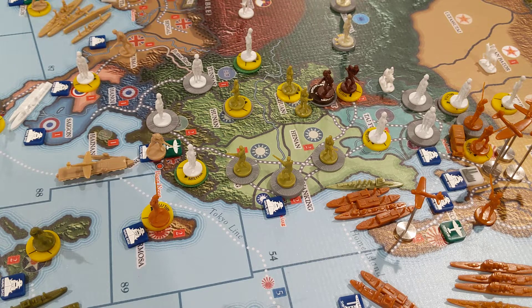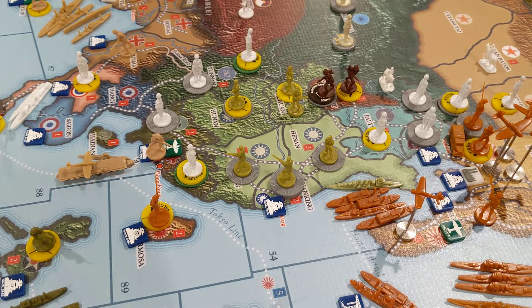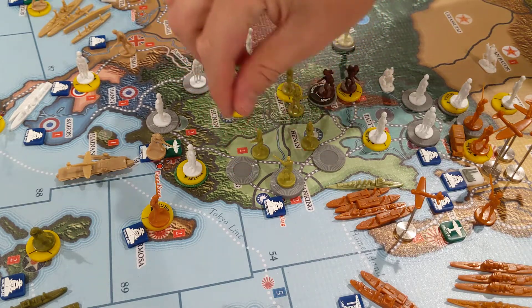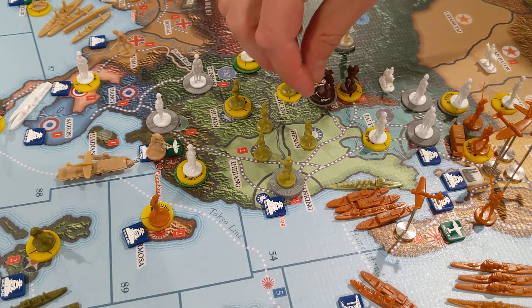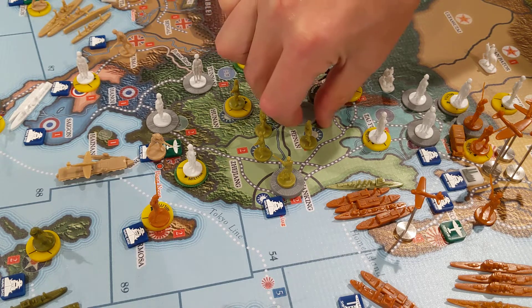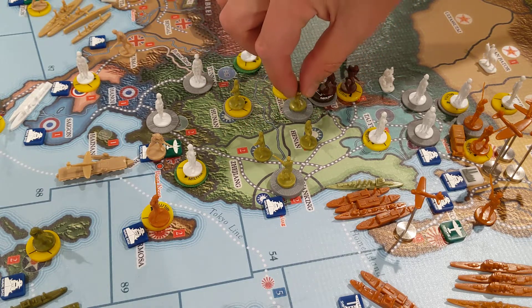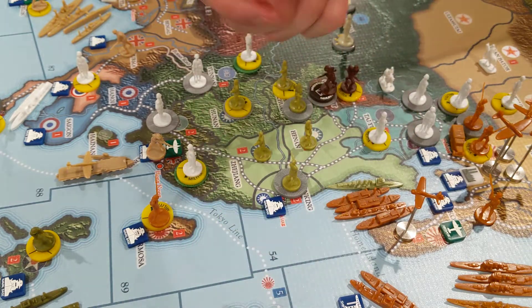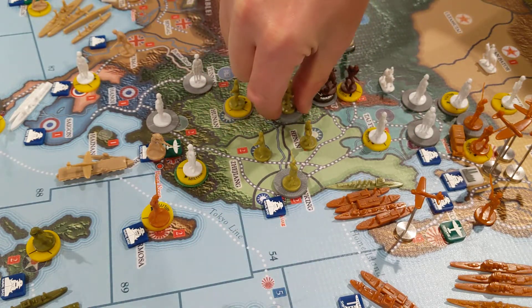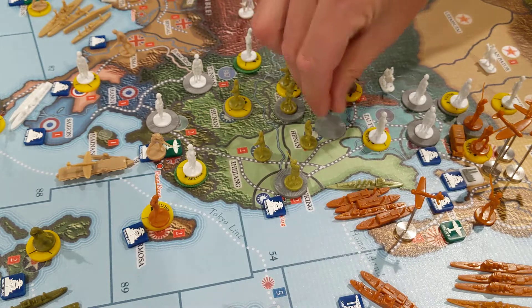So what we're gonna do is set up blockers in a lot of these coastal areas. I really want to leave a blocker here, a blocker here, and move two of these guys back here into this mountain territory. I've got four infantry here — I'm gonna leave three there. I'm gonna rail move one guy — oh wait, there's no rail into there. Well, there goes my plan. I'll just move him here instead.